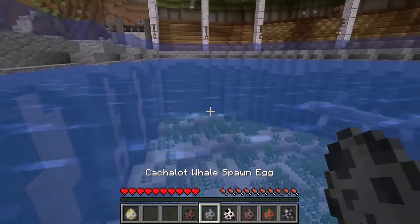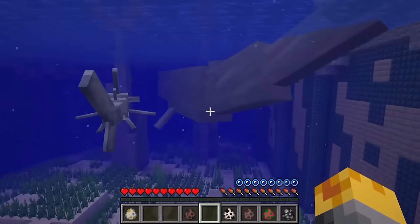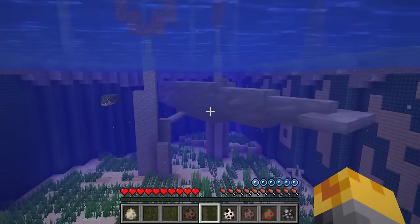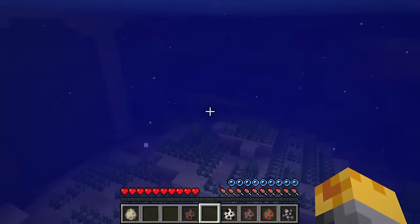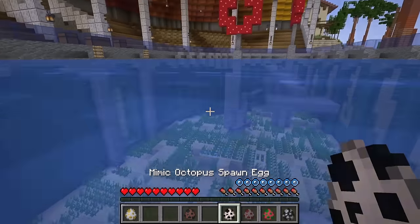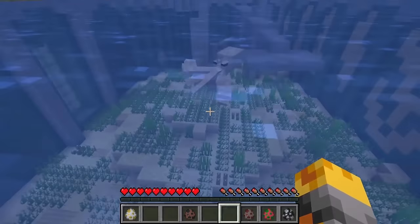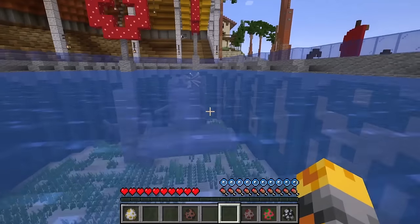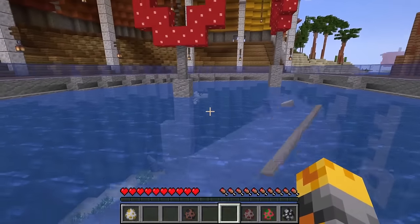Let me spawn our cachalot whale right around here. Whoa, look how massive it is — this guy is going to fill up this whole tank. I can still see the crocodile trying to get our scent. Let me also spawn our mimic octopus. Look how cute it is — it will change colors depending on what blocks are underneath it, so if there's a different block it will morph into it. This is so cool.